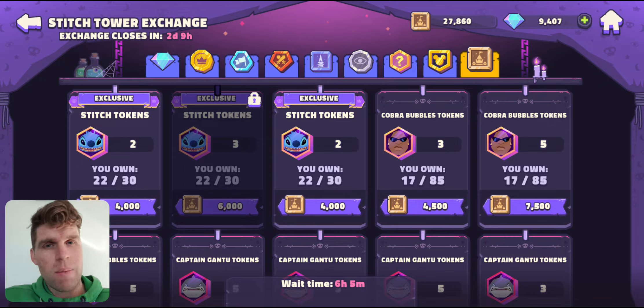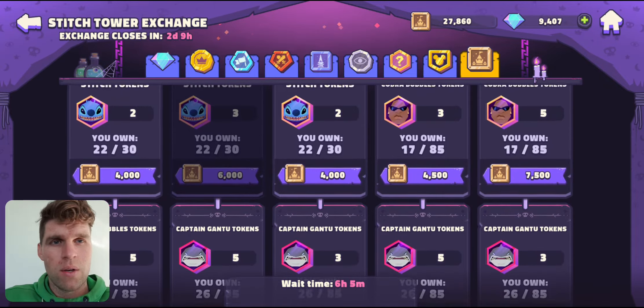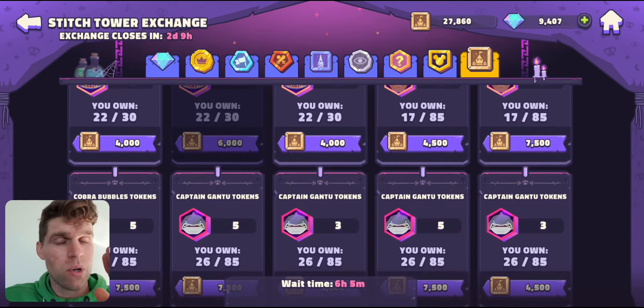I think there's going to be about three different types of people that this will be affecting. My thoughts for type number one: for players who don't have a strong Gantu and Bubbles, who are still trying to progress far in the tower.